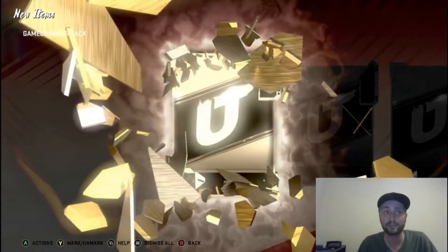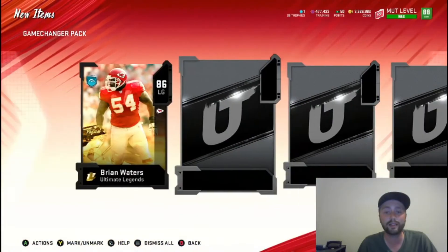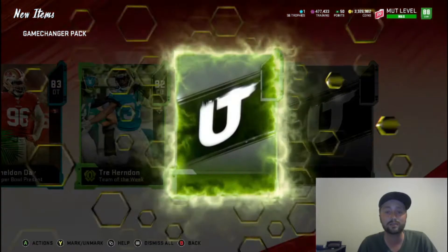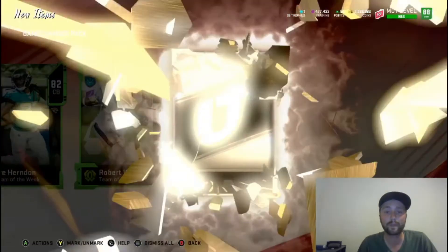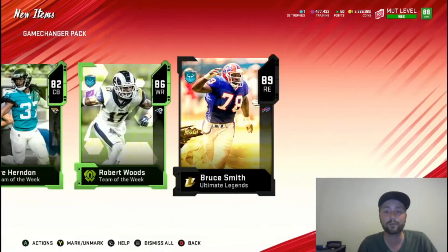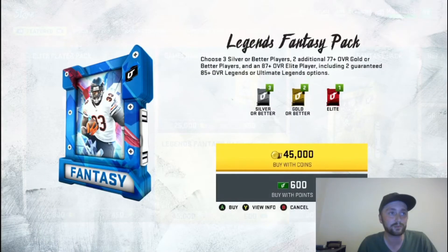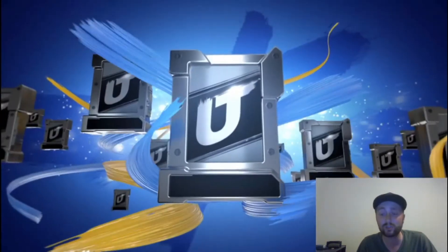Let's get a big pull, let's get something great. 86 - not great. 89 Bruce Smith - really not what we want to see, but not too terrible. We'll get into the Legends packs - we got two of them and two Ultimate Legends, and then we can use 52,000 training however we want.